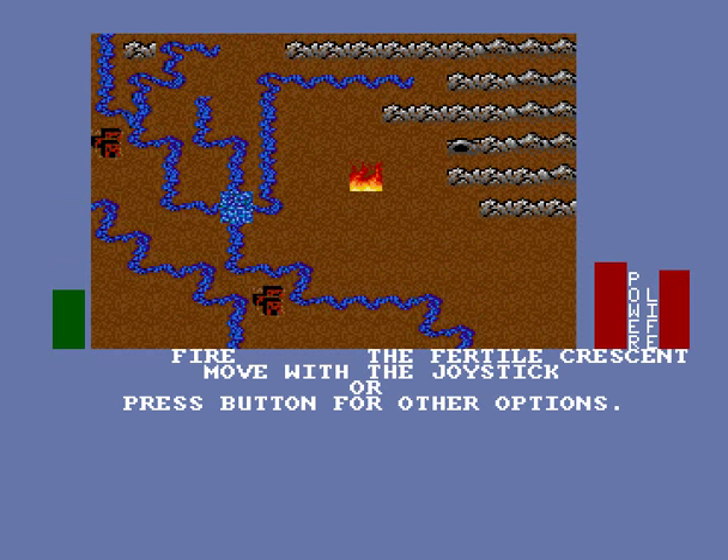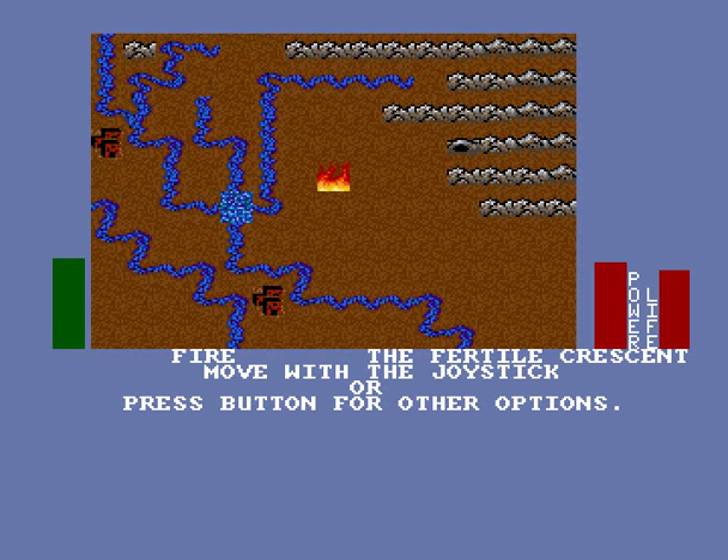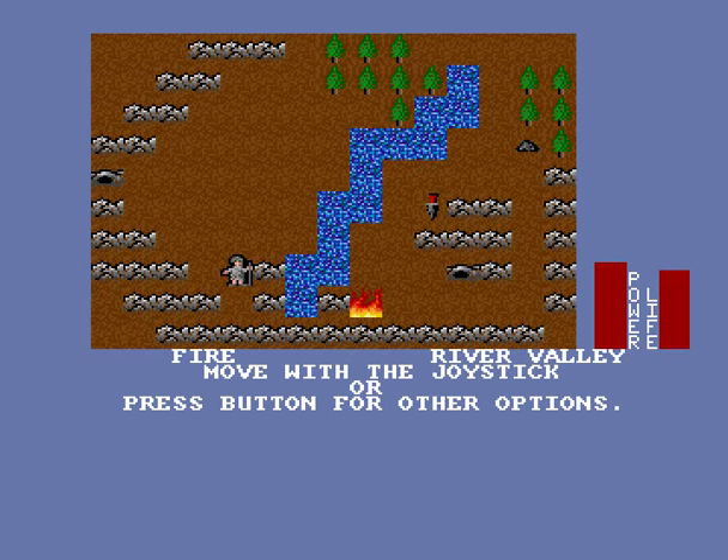That green bar on the left is our movement — that's how much we can move in one turn. Power on the right-hand side is our MP, and life, of course, is our health. So we can move around the world map and go into any of these various places. The only location we can reach right now is the Ancient Valley. At the bottom of the screen you'll see the current region, which is Ancient Valley, and in the upper right of the status area, you see the current room, which is River Valley.